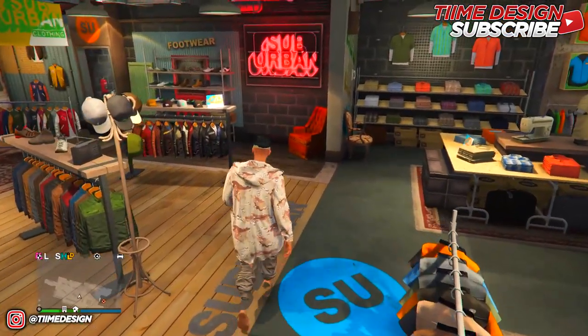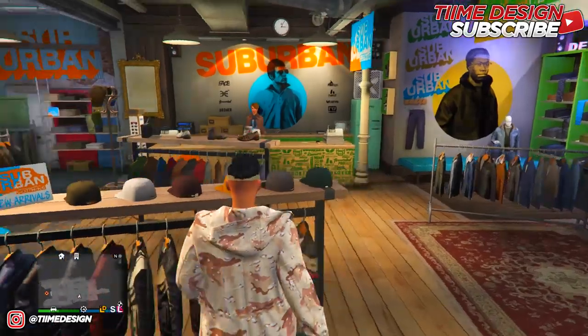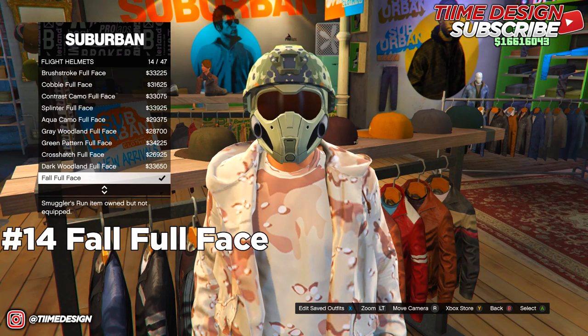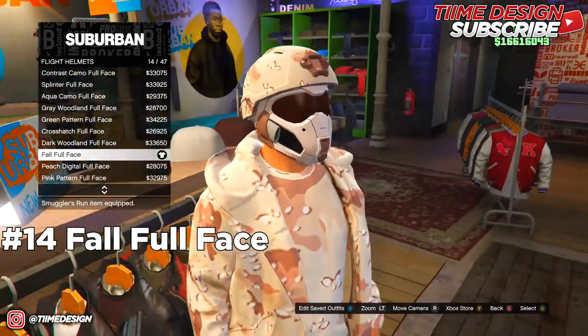When you've got the glasses, come over to the Hat section and go to Flat Helmets. Purchase the Fall Full Face — that's number 14. Go ahead and purchase that one.